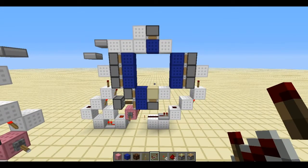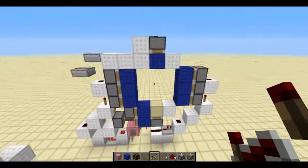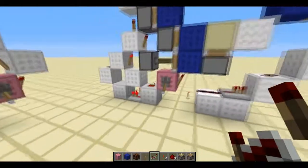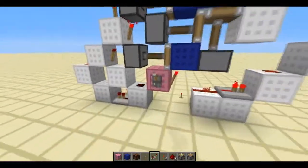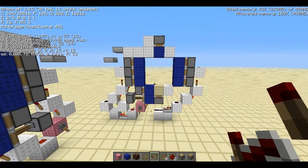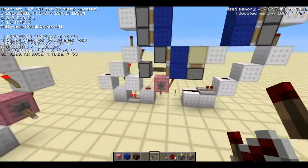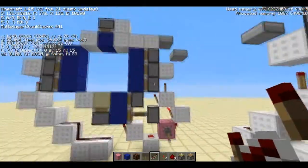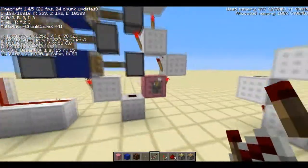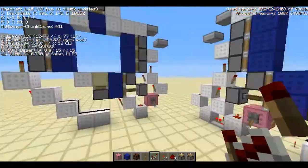Hey guys, Venno here and today I have a quick and easy fix for Cubehamster's 3x3 door. He uploaded this yesterday and I wanted to try it out with the new 1.4.5 patch which just came out today. So here it is — this is the basic design. It's very simple and nothing else here at the input.